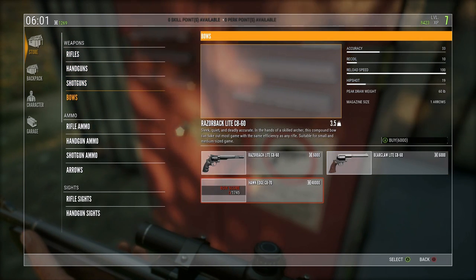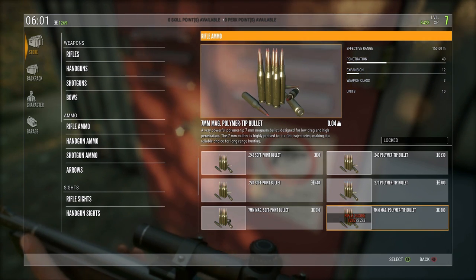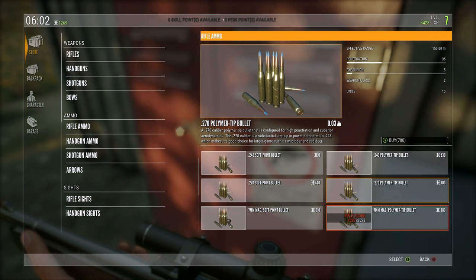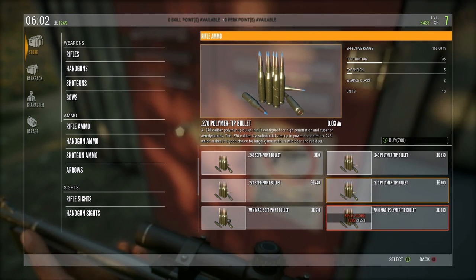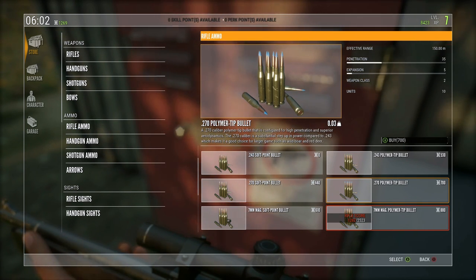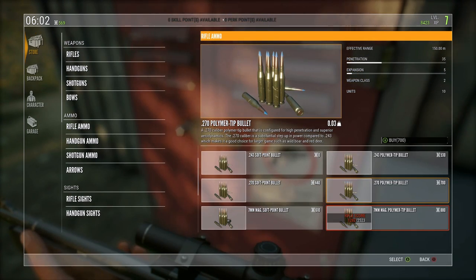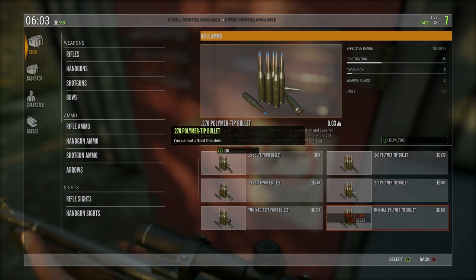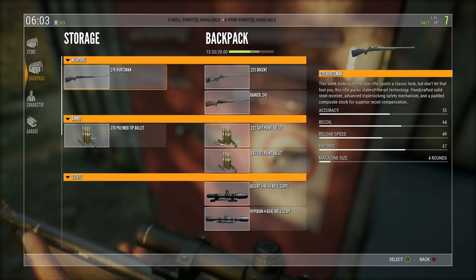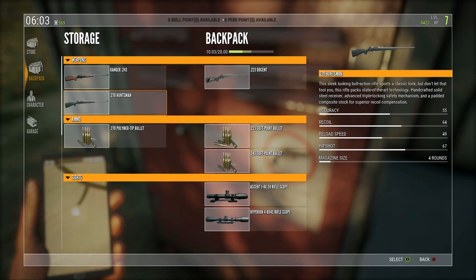Awesome, we've got a new gun. We need some .270 ammo - we can get the soft point, or we can go for polymer tip for more penetration, but apparently far less expansion. Interesting. I've never tried polymer tip ammunition, so let's go with that. Back, back - we need to get our gun. I'm going to ditch the old one - bought that new .270, the old one's a piece of rubbish.